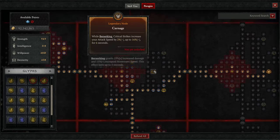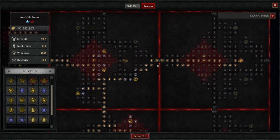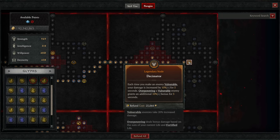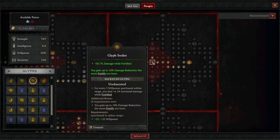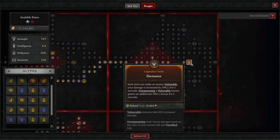Go back to the Carnage board and wrap around the right side through the damage-while-berserking rare nodes — very important for us — to the exit on the right side, then attach the Decimator board with the legendary node on the right side. Head right through the glyph socket and put in the Undaunted glyph, which gives you bonus damage while fortified as well as bonus damage reduction depending on how fortified you are. Grab the one bonus willpower node to activate the glyph, then go right through as a path to the legendary node, which gives you 10% increased damage as a multiplier when you make an enemy vulnerable, and a further 10% bonus if you overpower a vulnerable enemy — something we constantly do with this build.